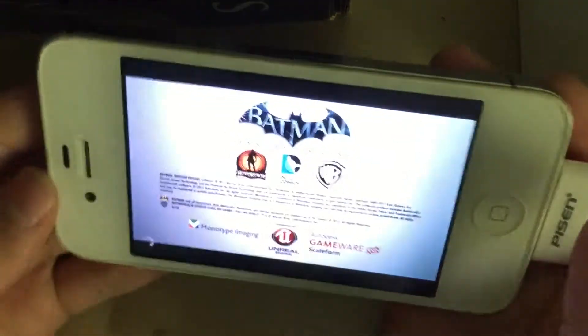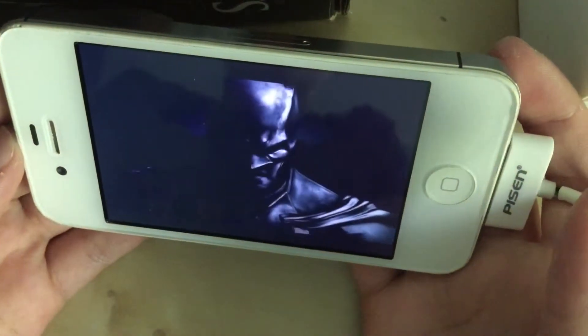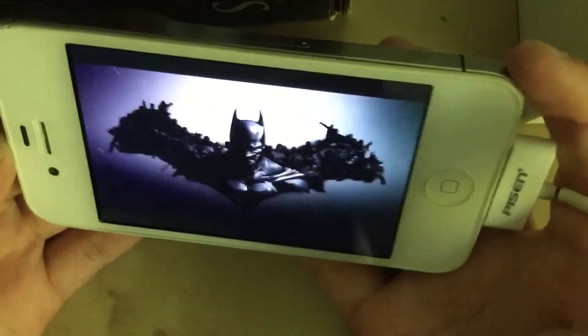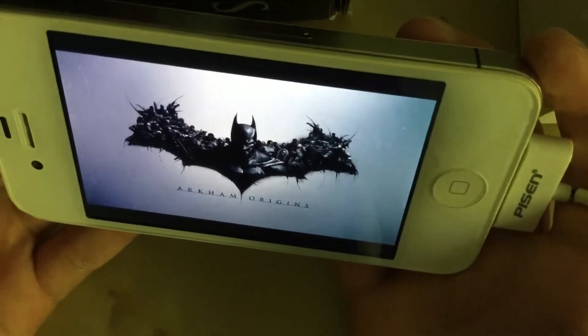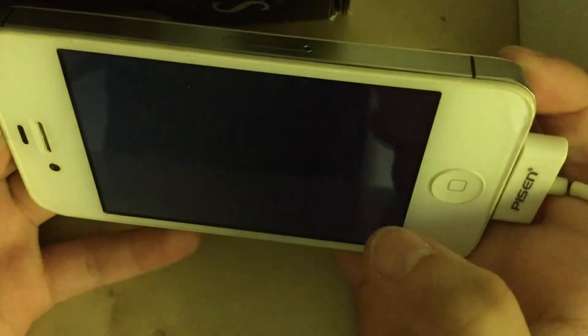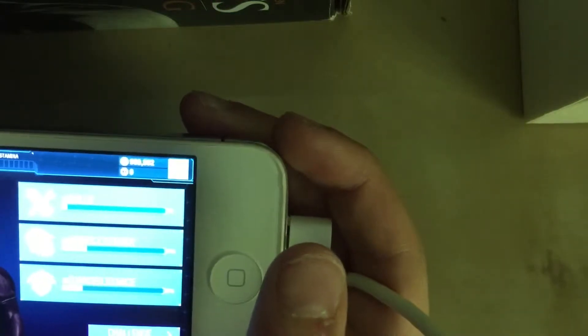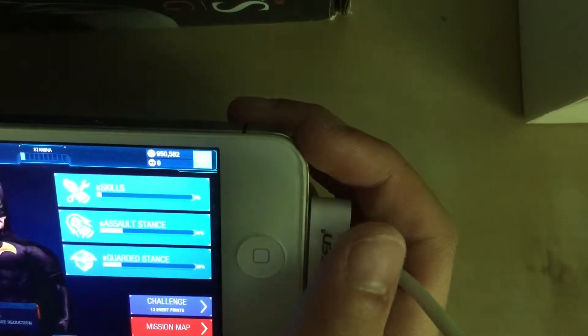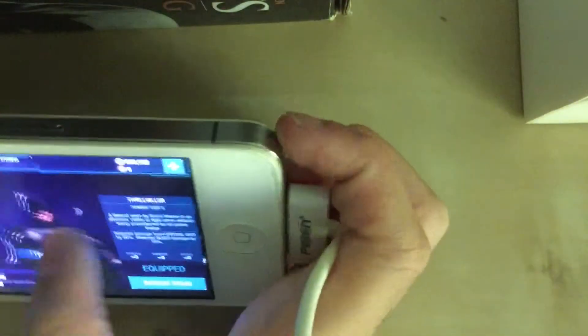We're going to get in the app and buy the Injustice Suit Batman. It costs nine hundred fifty thousand coins, and I have five hundred ninety thousand — wait, nine hundred fifty thousand five hundred seventy eight — so I can buy it. You see here I have enough, so we're going to buy the Injustice Suit.